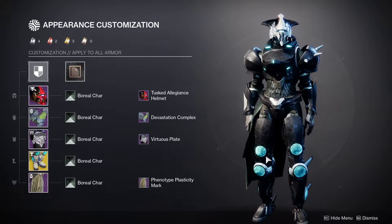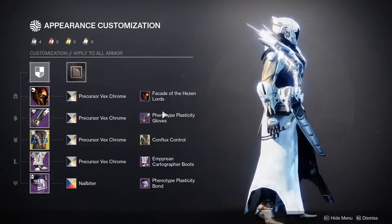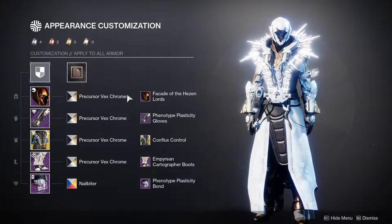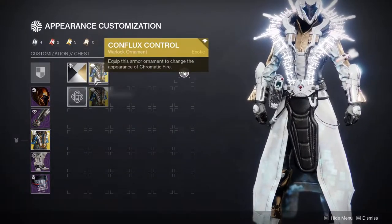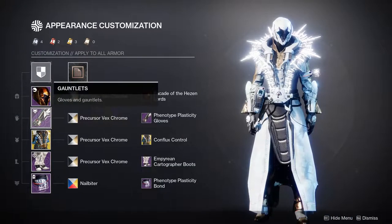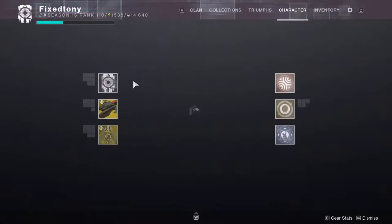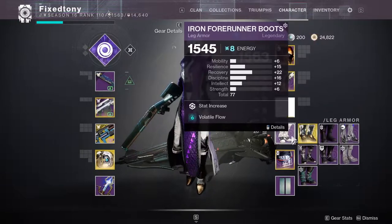Next up is Warlocks, then I'll give my final thoughts. For the Warlocks we have Chromatic Fire. This one took me not even a minute to make because I already knew what I wanted. Chromatic Fire has a really good ornament called Conflux Control, which is a heavy Vex look. And fortunately, I already have a Vex look — it's literally my main bread-and-butter look that I always go with.